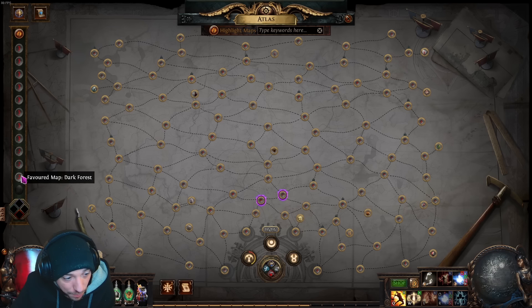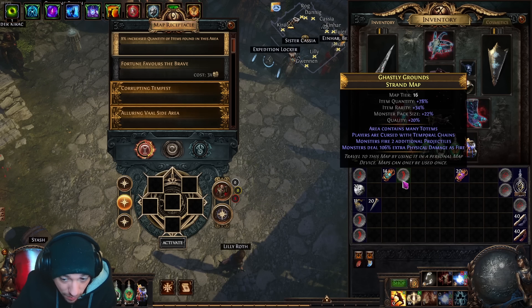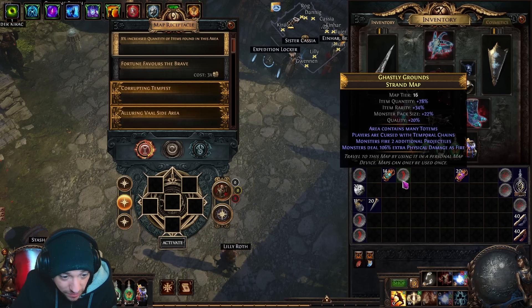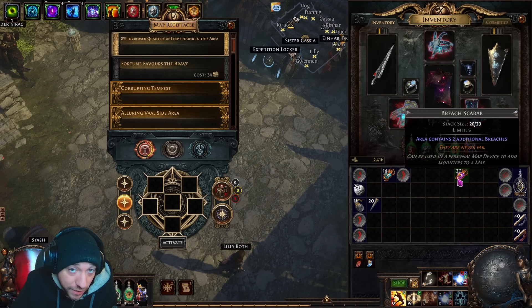I favor a lot of Strand maps and then a couple of Dark Forests. You don't need all of these unlocked — try to get around six or seven so you can have four Strand maps and two or three Dark Forests at the same time to ping-pong. While ping-ponging they drop each other's map types more often. Run them rare, ideally T14 plus. If not, you could still do it with a magic map but hitting seven rewards will be harder.